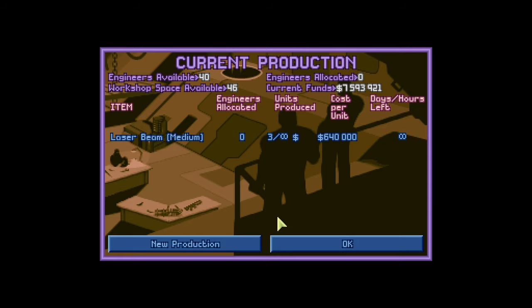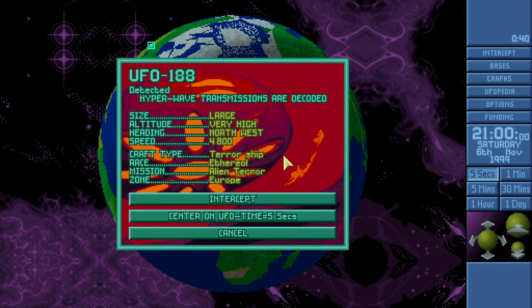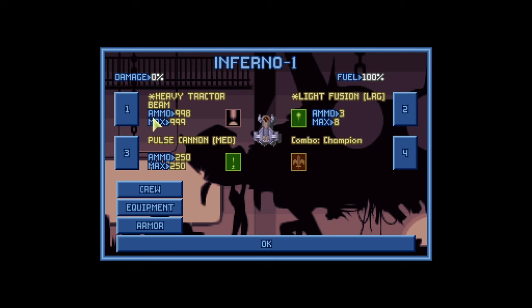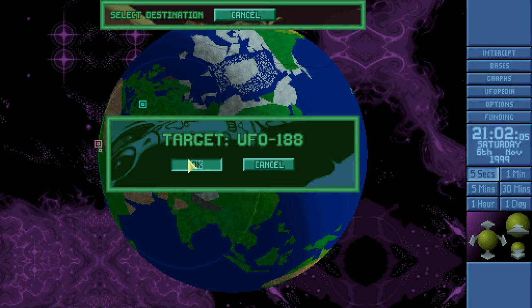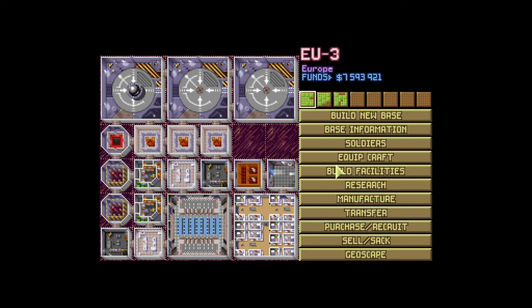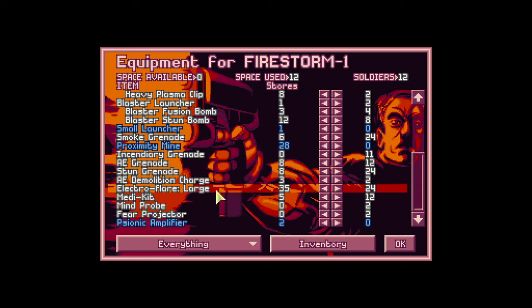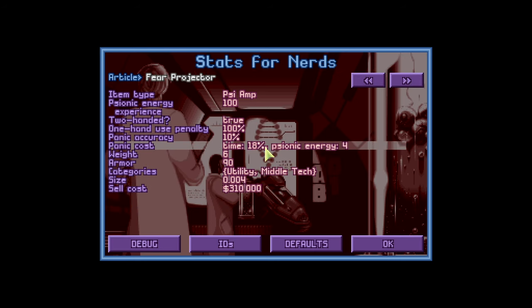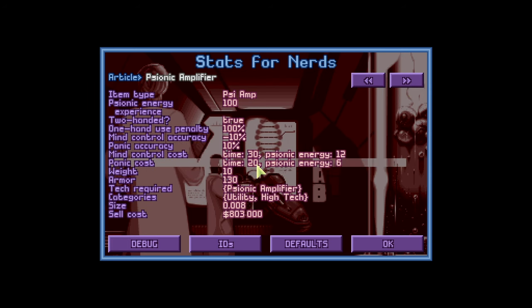I'll put mind probes over there so they've got those. The proper psi amp we can bring along — I really only want to do one base, which is why I'm delaying this. I don't really know where else to get a commander and I don't want to do multiple bases to figure it out. Inferno, right — send the Thorough Terror out to continuously down that. The Firestorm gets the psi amps, fear projectors, and mind probe. Mind control accuracy minus 10%, panic accuracy 10% — the psi amp has more energy.